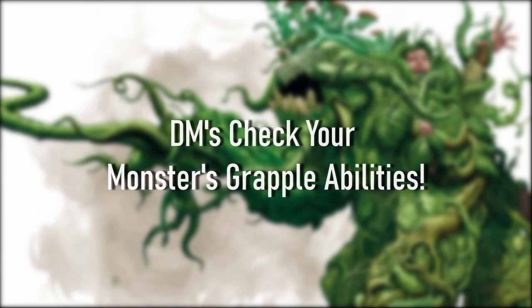Some monsters have their own special grappling abilities, like the Shambling Mound automatically grappling its target on a successful hit, as well as its own escape DC, rather than contesting ability checks.